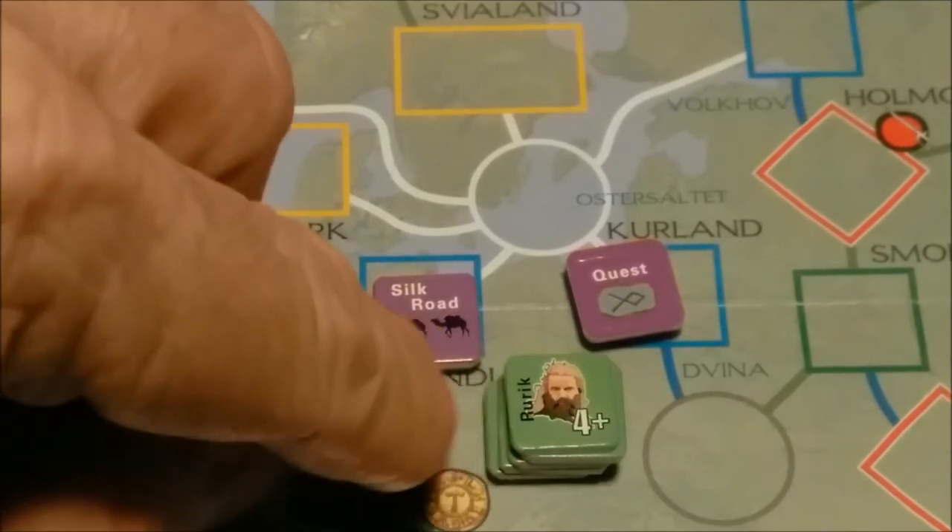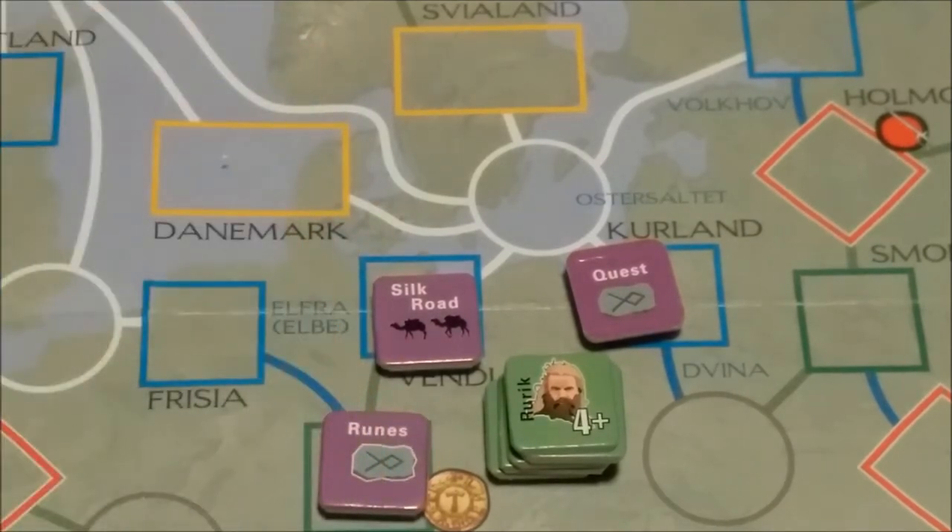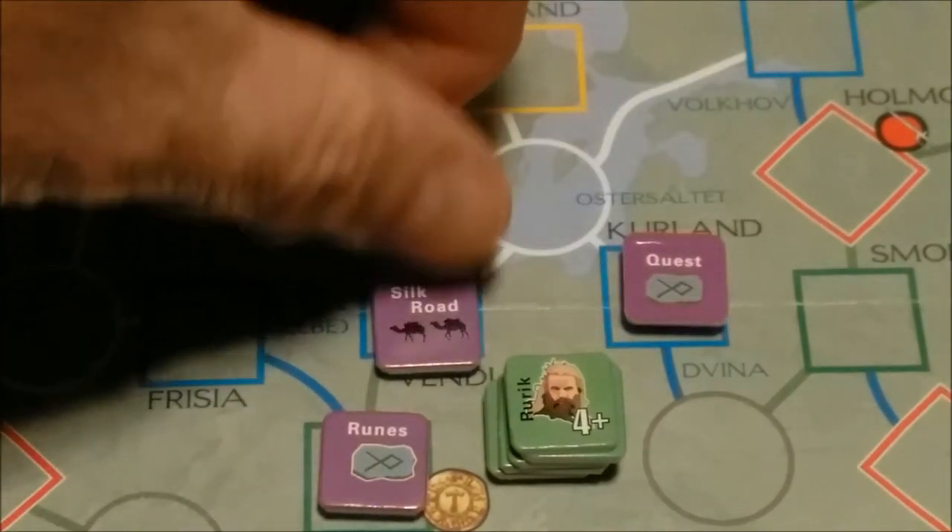We will now encounter the quest, which is — ta-da — Ruins. That's not a bad one. Ruins will let you pick any one of the quest markers not yet revealed, reveal it, and receive the bonus described, then place the Ruins quest marker above the edit track. If all quest markers have been revealed, gain one voyage or two gold. The revealed quest is considered accomplished and placed above the map near the compass rose. We still have to have a battle here at the Ruins — you always have to fight a battle at a quest marker.